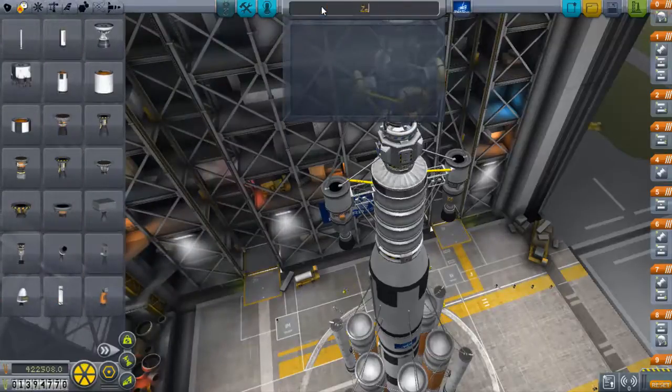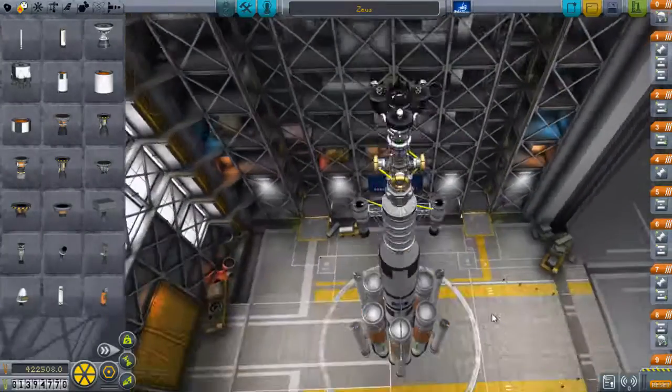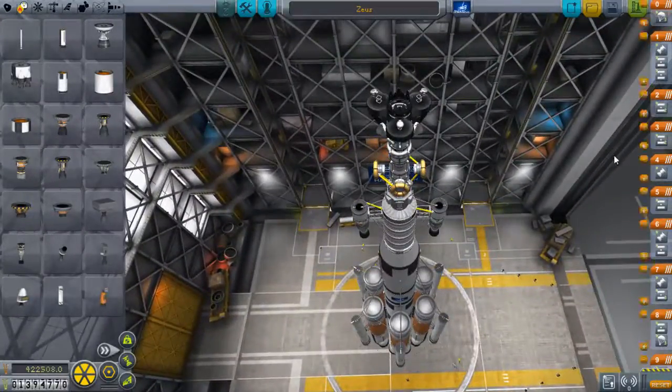Since I've kept the weight so low, it should be doable. The rocket is done — we've called it Zeus in honour of the Greek version of Jupiter, which is obviously what Joule is inspired by. You may have heard of him — he's definitely the most famous Greek deity.